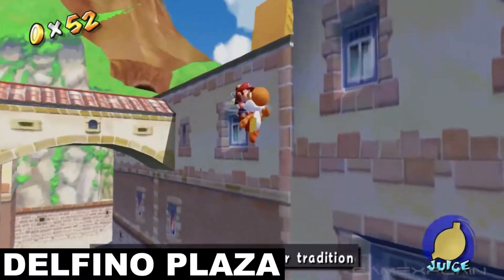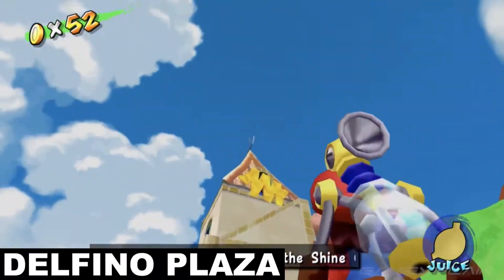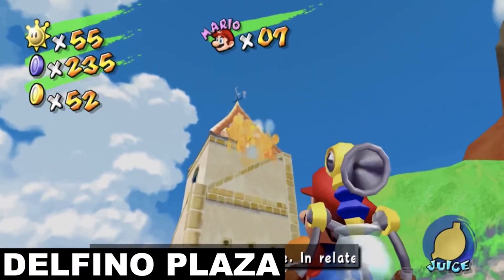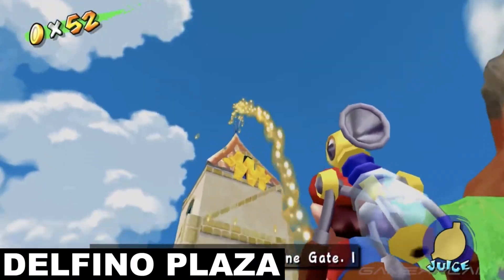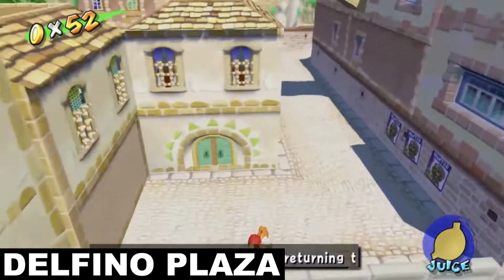From that exact same rooftop, look up at the nearby tower on your left and you'll notice a whole bunch of strange yellow goop blocking off a little opening at the top of the tower. Simply spray it with Yoshi's juice in order to make it all melt away. Then head all the way up to that little opening on top and nab the blue coin from inside. Remember, this will not work with just the regular FLUDD nozzle.